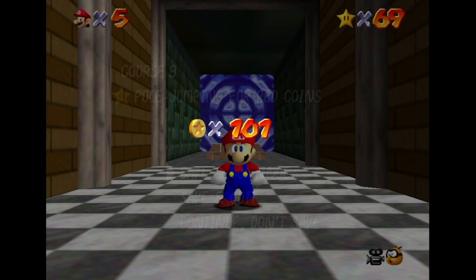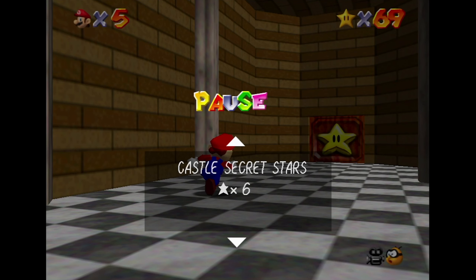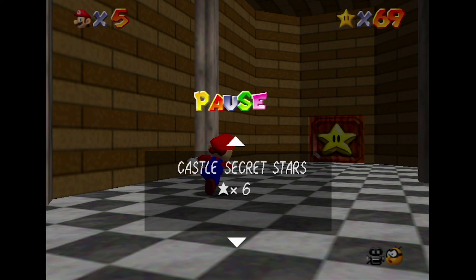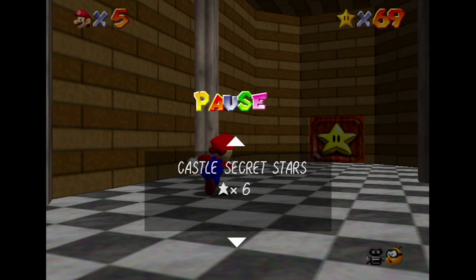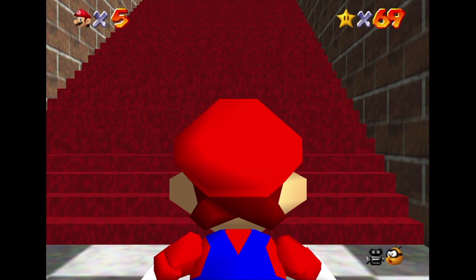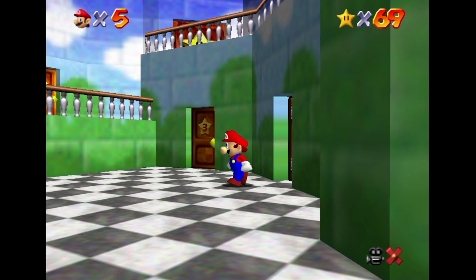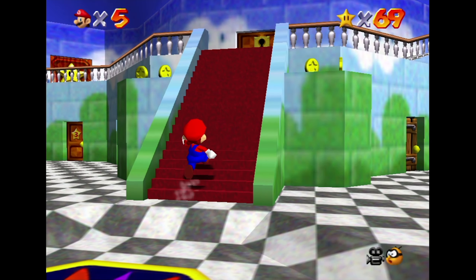Nailed it guys, we did it! Let's take a look at the pause menu here - secret stars, we got six of them. Bob-omb Battlefield, Whomp's Fortress... I wonder if the eight red coins in the Bowser's world we just did counted. Bob-omb Battlefield - two, three, four, five, six, seven, eight, nine - all nine courses, got all the stars! I hope you guys really had fun, I know I did. What we're gonna do next is go to the top floor - we finally got the top floor key. I'll see you guys next time when we hit the top floor. Later everybody!